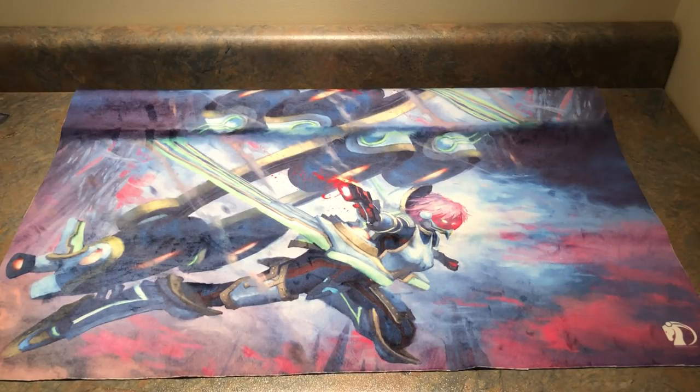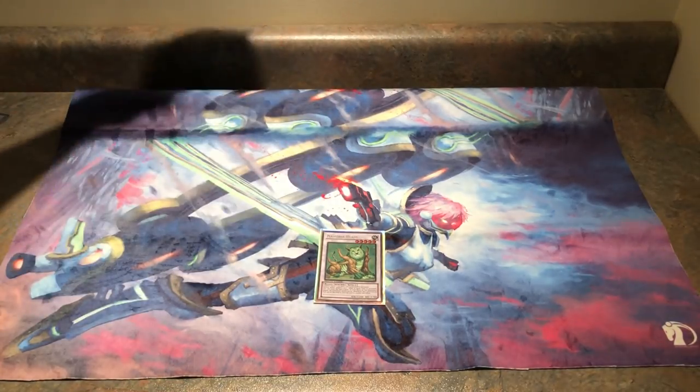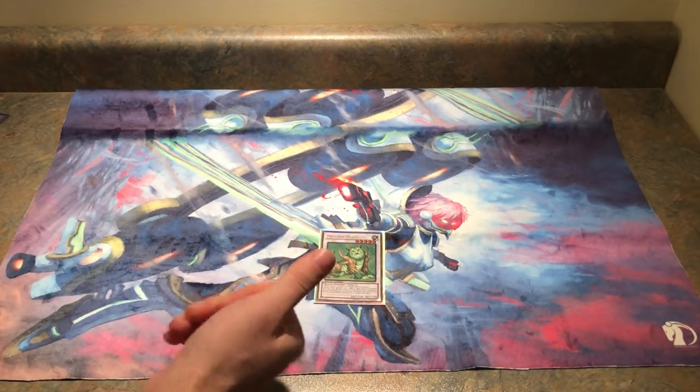But in reality, one card stops all these decks. What card stops Sky Strikers? It's been around since day 1. Very, very simply, you turbo this card out and you auto win. Naturia Beast. It could be Naturia Beast, it could be Secret Village of the Spellcasters, it could be Imperial Order. But long story short, you pull out one of these cards and protect that card.